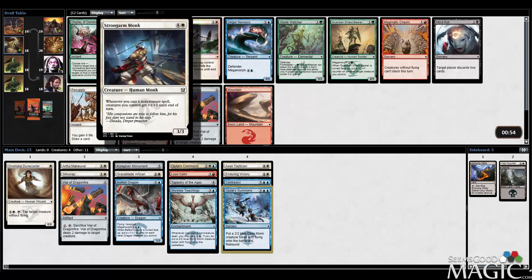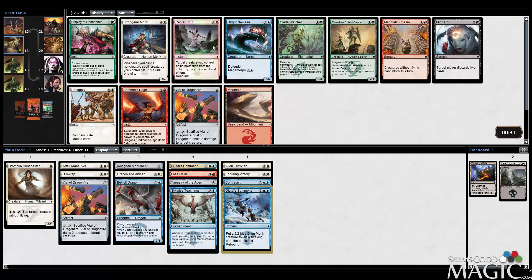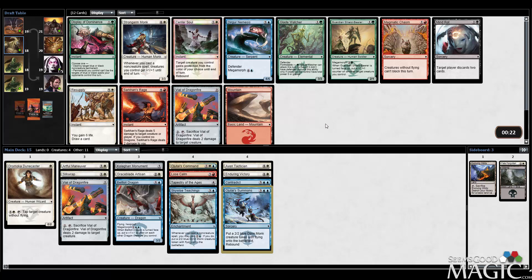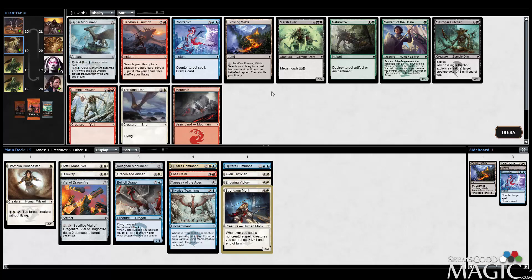Strongarm Monk - wow, that does seem pretty good. That's a nice Uncommon - it gives prowess to all of your guys in a way. Center Soul - this card seems really good too. Double Protection. It's like counter your removal spell, and then on my turn I attack in. Sarkin's Rage also seems good - even if you don't have dragons, dealing 5 damage to creatures or players at instant speed is very good. I'm kind of interested in this Monk, but we've already got a lot of 5-drops. I'm going to take the Monk anyway. There's also a Monument that's on-color with us - I'll take the Ojitai Monument.